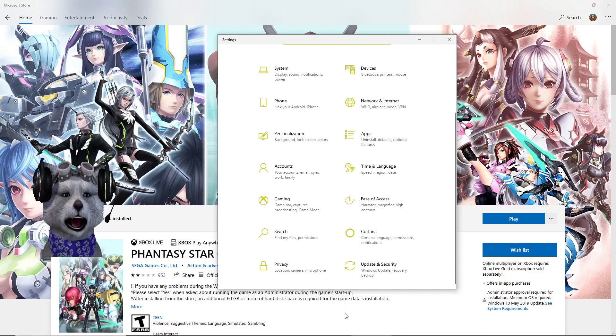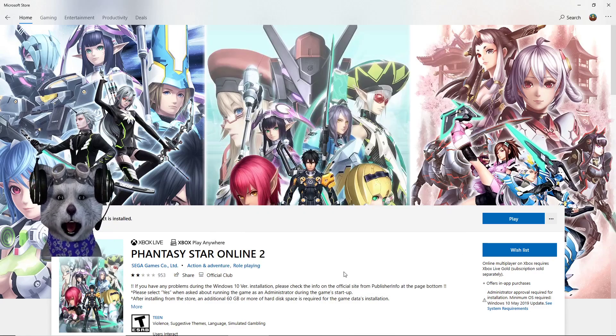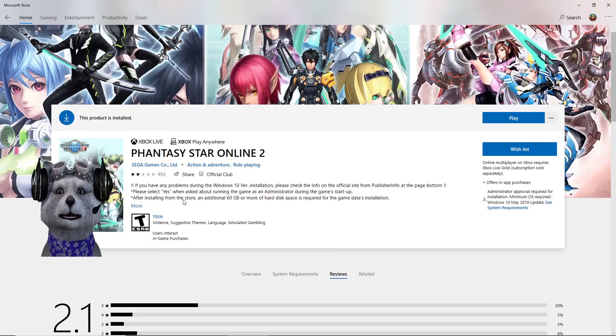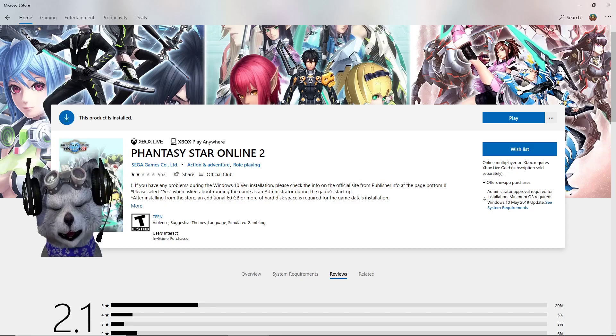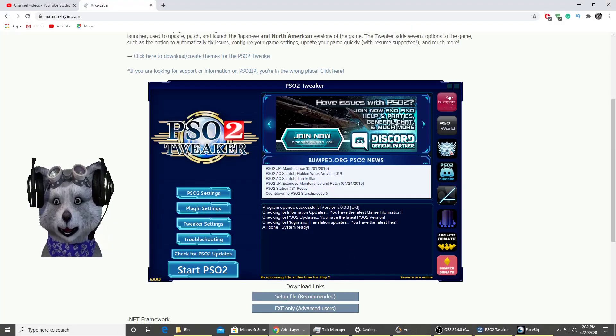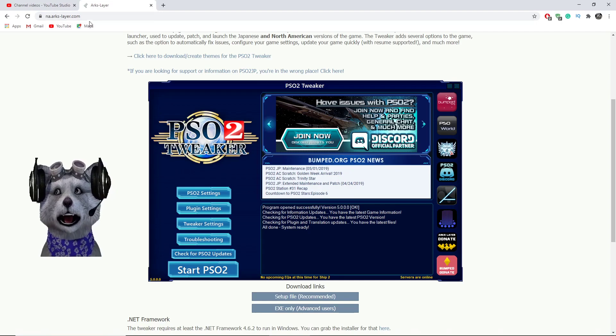Basically, the first few steps are still related to Microsoft Store. After you change your region, search for Phantasy Star Online 2 and install the 11 gigabyte download. After the installation is complete, do not click Play — stop right there.